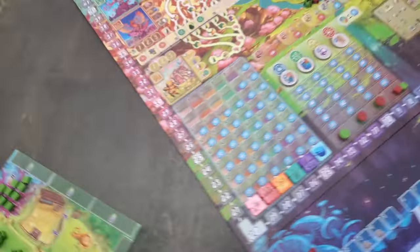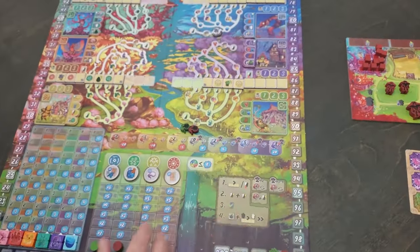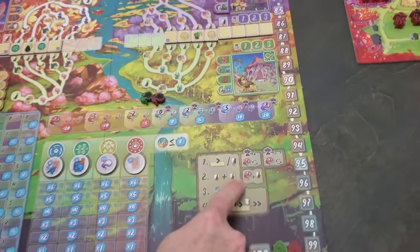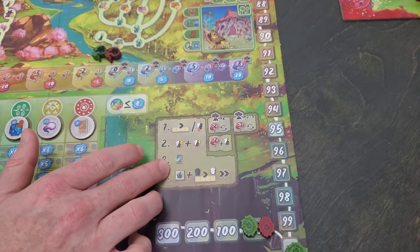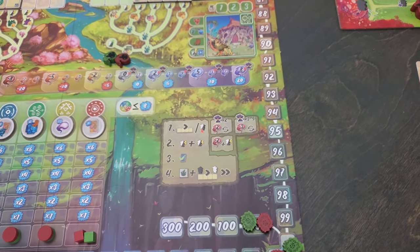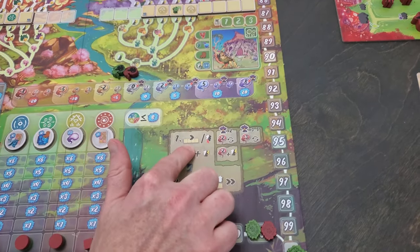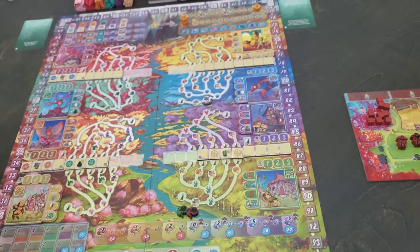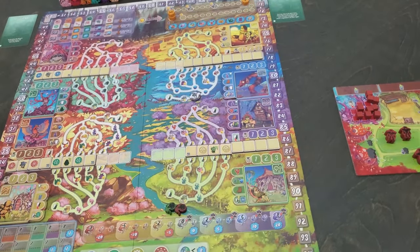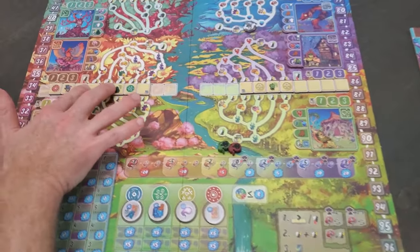Let's go over to the board. On your turn, there are four things you can do, and they're all shown right here. If you understand this, this is only a part of the game, but this part is easy. The very first thing you can do is move one of these tracks. There are four pilgrimage tracks on the board, and this action lets you move one of them.